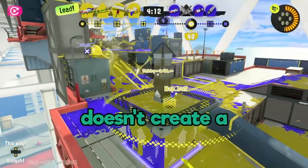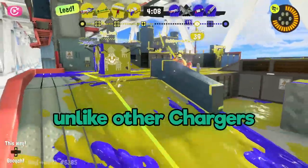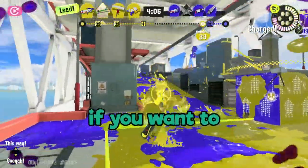However, your tap shot doesn't create a full line of ink and instead leaves a scattered pattern on the ground. So, unlike other chargers, you have to fully charge your shot if you want to move around.